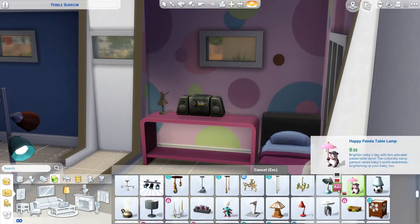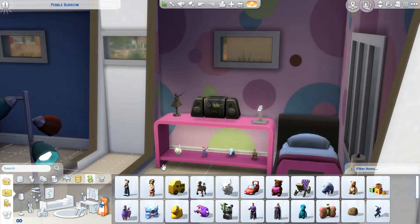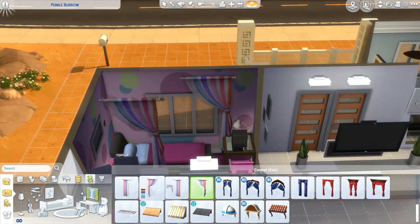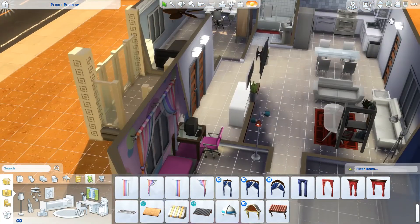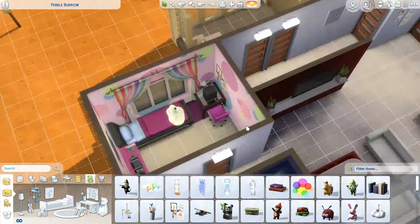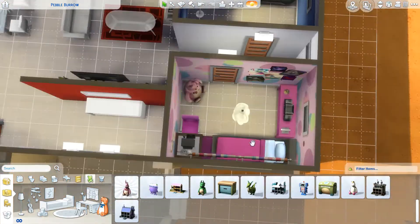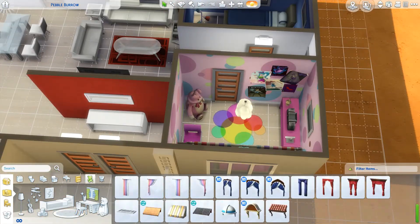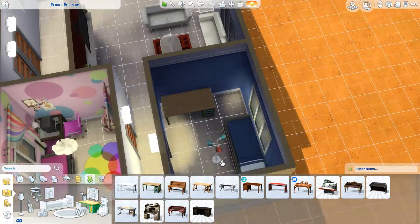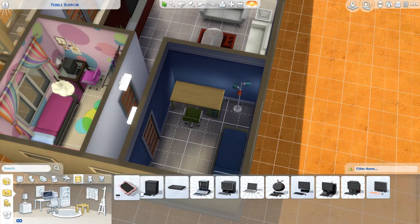The master bedroom has the desk area and a mirror — you know, work on your charisma, work on your computer skills, write a novel. Who knows what people want to do while they're on vacation in the desert. I climbed a mountain — poorly, very poorly. It was hard. It was hot. I was in pretty good shape and it was just really hot and hard to climb that mountain.